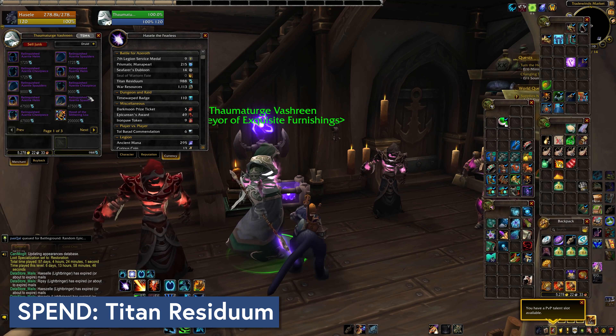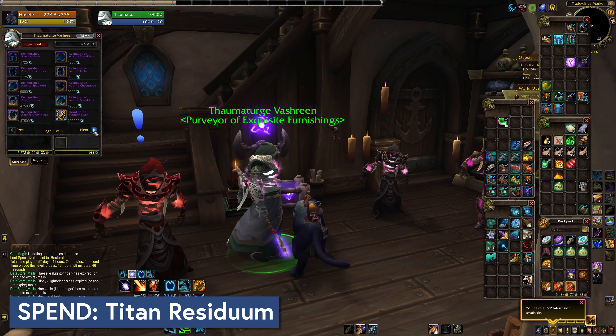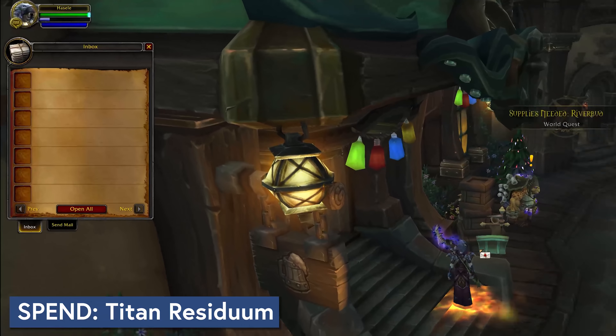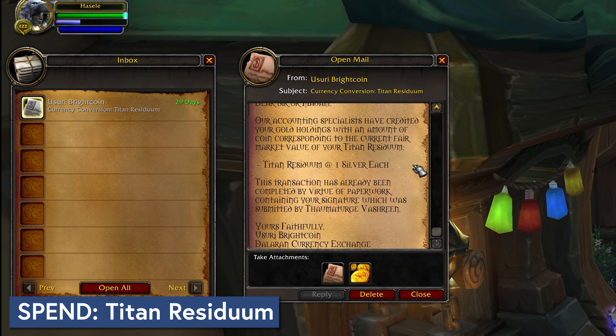Finally, if you need anything at all off its vendor right now, spend your Titan Residuum. When 8.3 hits it will be converted to gold at a rate of 1 silver per residuum. Your stockpile is reset and you will get your consolation gold in the mail. If you like all of your Azerite gear, that might be fine with you — there'll certainly be more in 8.3, so it's not the end of the world if you forget. Just maybe double check: if there's an easy upgrade that you can try for, you might want to spend your Residuum and do that before the patch.